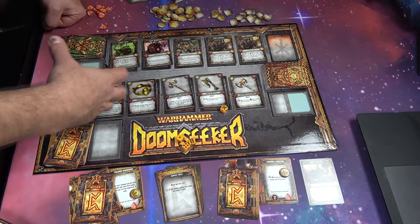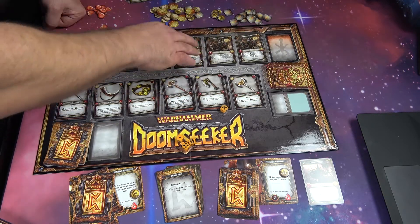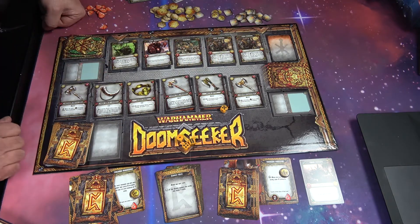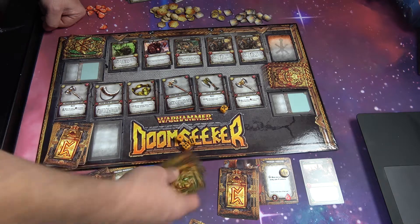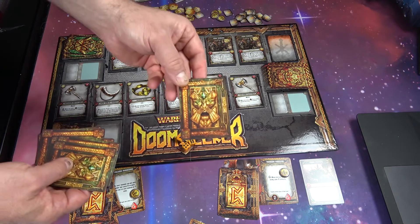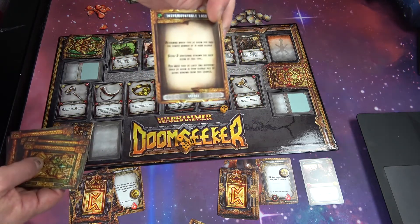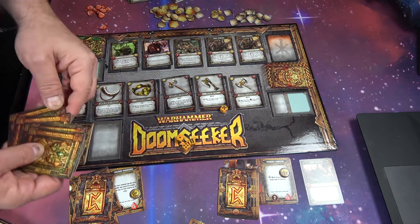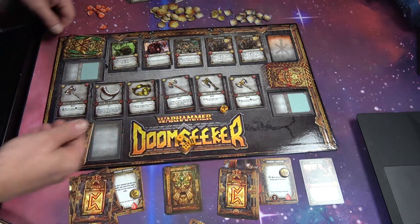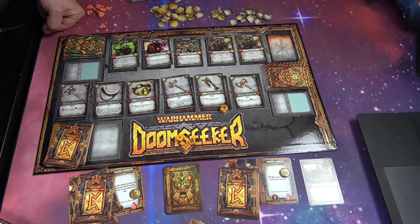That's pretty much how this all plays out. There's always going to be treasure. Every time you buy a treasure, you're going to replace it. Every time you defeat a doom, you're going to take that doom and then replace it with another doom. But there's also quest cards — yes, of course. These you're going to hand out, and you are going to have one of these with a secret mission that you're going to try to complete. At the end of the game, you're going to add any effects you were able to contribute, count up your renown, and whoever has the most renown wins the game.